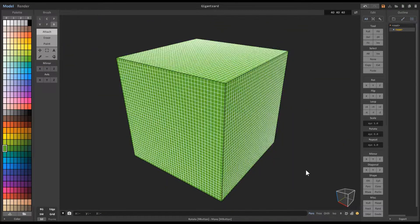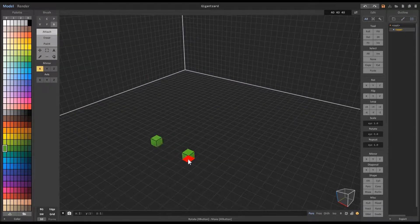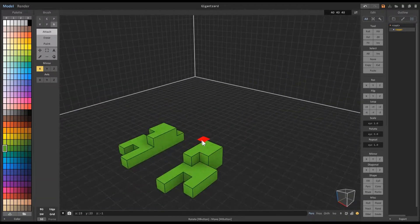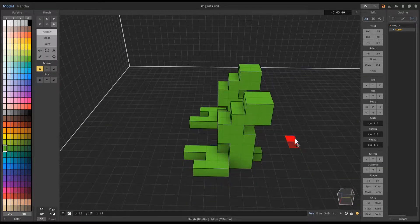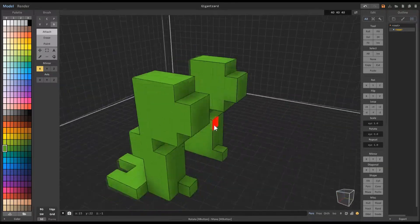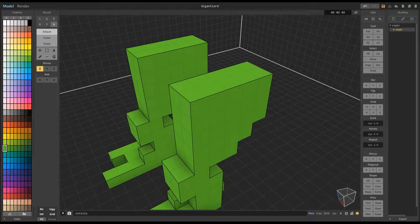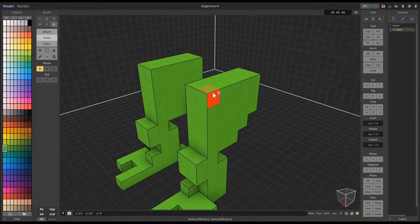I start off by blocking him out at a very small scale. I'm using approximately one voxel to every 50 voxels that's going to be in the final size. So this thing's going to be about 20 voxels tall, which will translate to 1,000 voxels tall in the final model.